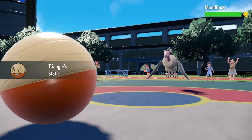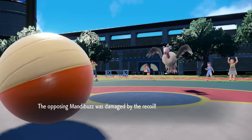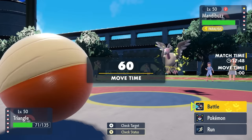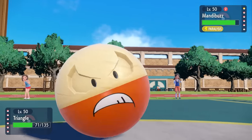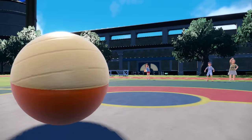They go for the Brave Bird there — that does do around half, but it also activates my Static. So you shouldn't have touched my balls, and now you're paralyzed. The Electrode is in a great position here. I can actually predict them to go into their ground-type in the form of the Great Tusk and go for the Chloroblast, which is exactly what I do.